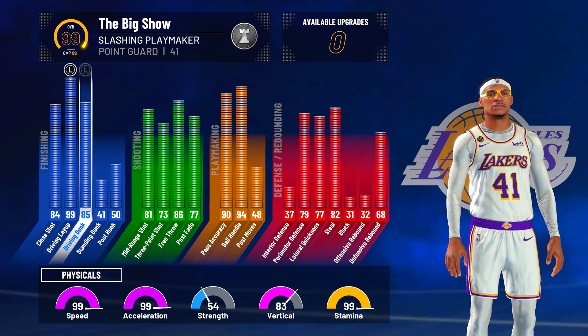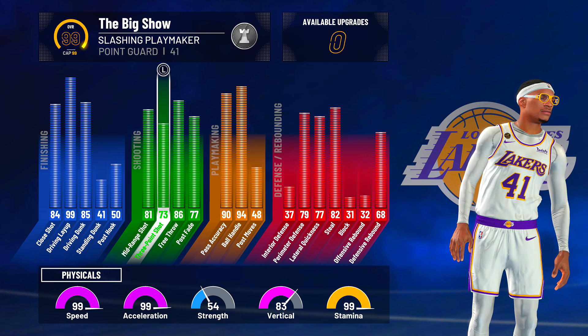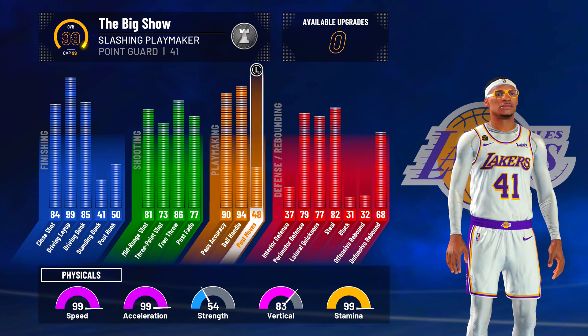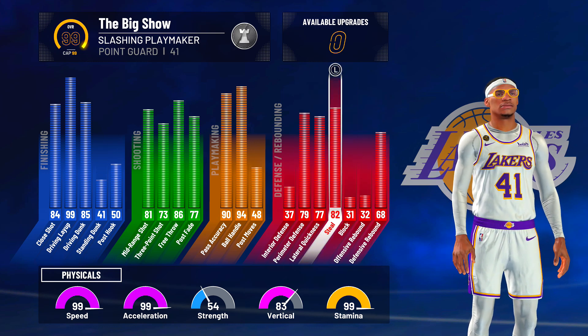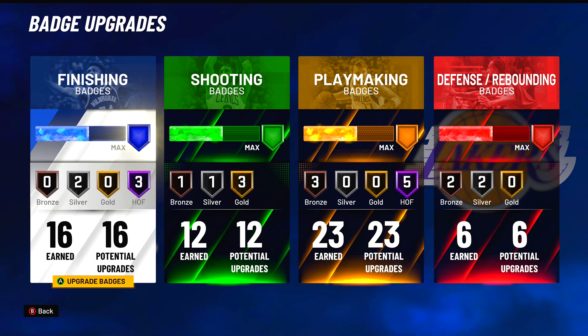Today I'm bringing you the 99 speed, 99 acceleration, 85 driving dunks — you get all the contact dunks — 73-394 ball handling, and decent defense. Russell Westbrook, playmaking takeover, slashing playmaker with 99 stamina. I have not seen a Russell Westbrook build any more perfect than this one.